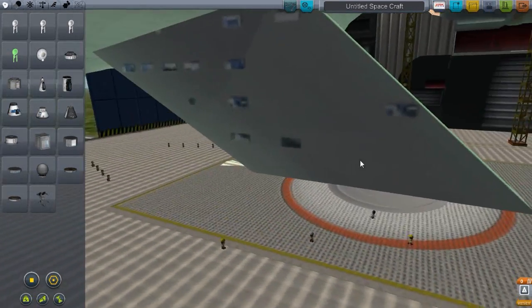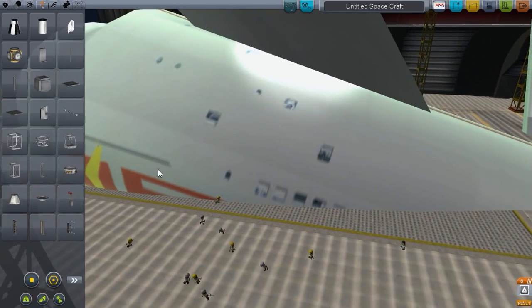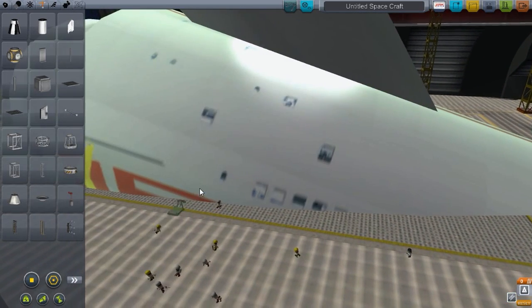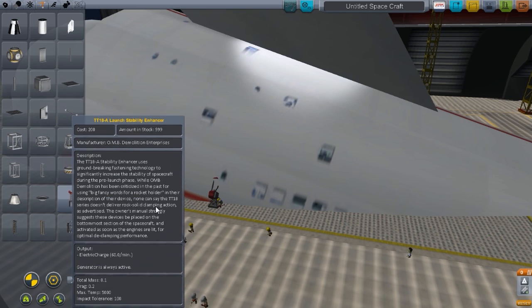We are interested in the full scale one. Look at this — wow, this is huge. What you should do is go to Structural and just place some Stability Enhancers, just to hold it up for what we are going to do.